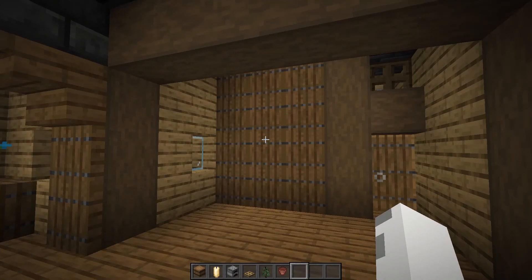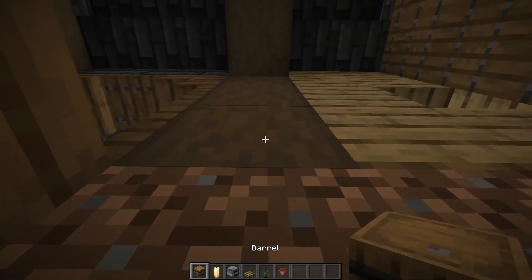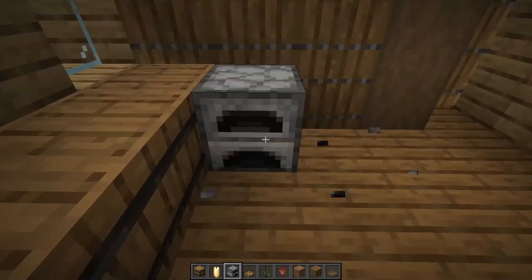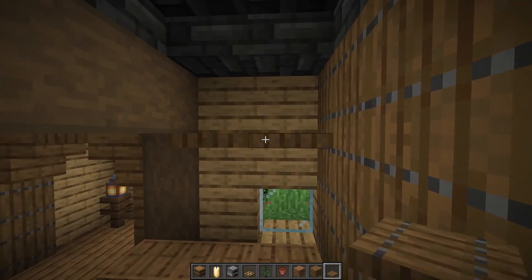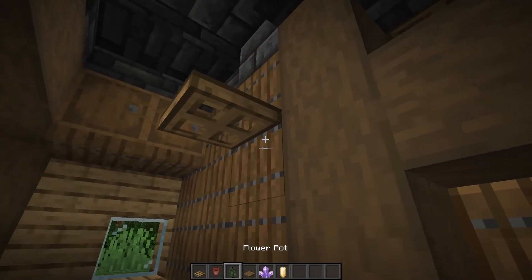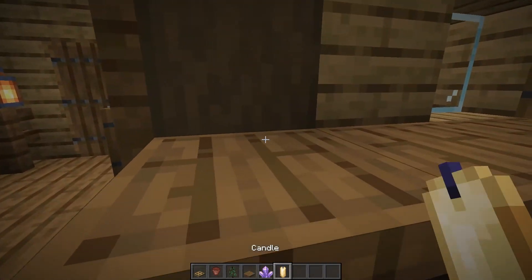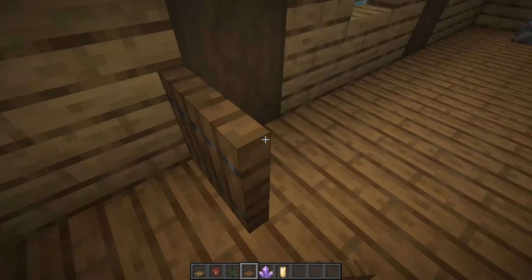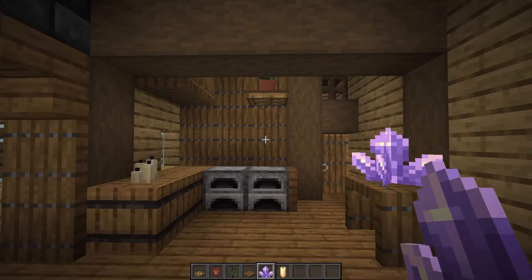Now we'll build the kitchen slash storage room. The first thing you'll want to do is knock out these blocks so we can place upside down barrels for the kitchen counter. Then fill the blocks back in. We'll place two furnaces right here with a spruce trap door on the side. Next, we'll add two spruce trap doors up here with two barrels up top to act as upper cabinets. Add an oak trap door right here with a flower pot and a spruce sapling inside. Then we'll add four candles right here. And to finish this off, we'll add a nice little side table with an amethyst cluster on top. And the kitchen is complete.